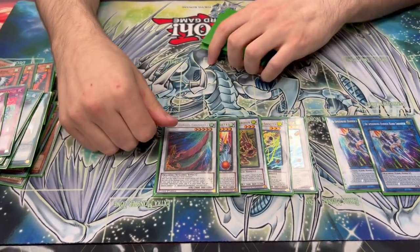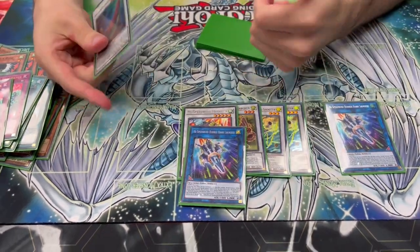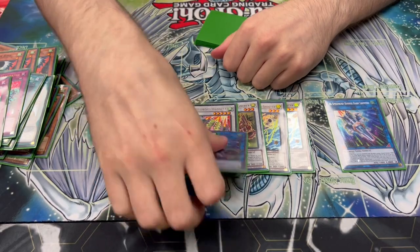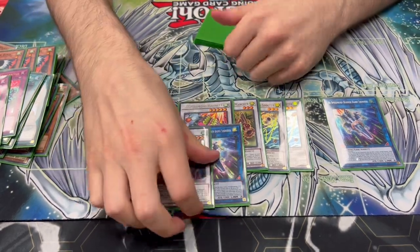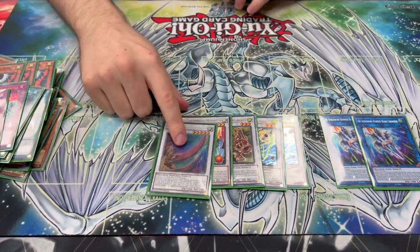Chambara is the OTK machine — attacks twice, gains 200 attack. Literally if you open this and any combo piece, you make this. And if you're able to banish the Card Turbo, that's game. Yeah, it enables like a one-card OTK.